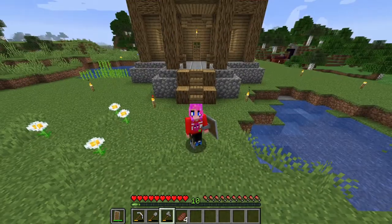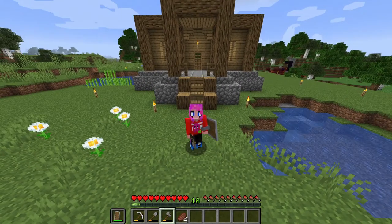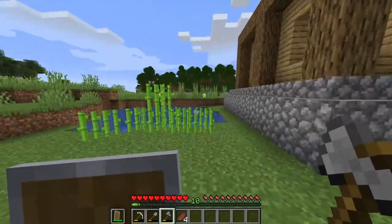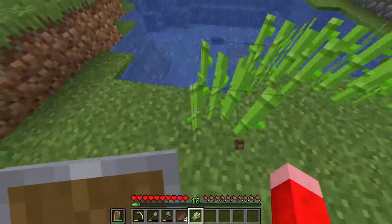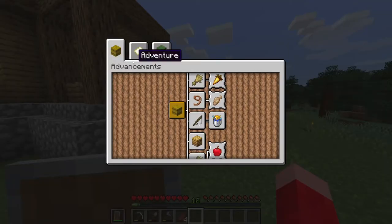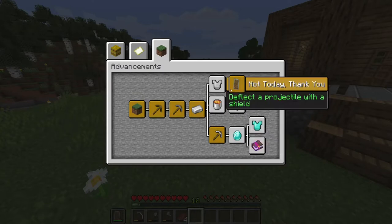Actually, never mind — I should say unlock all the advancements, because that's what we're going to be doing today. In the last video we got a good start on the house. It's actually grown a little bit. We've got a good start on the house and we've got a few advancements. Main plan is to get stuff like syrup, hot stuff, ice bucket challenge, and diamonds, hopefully.